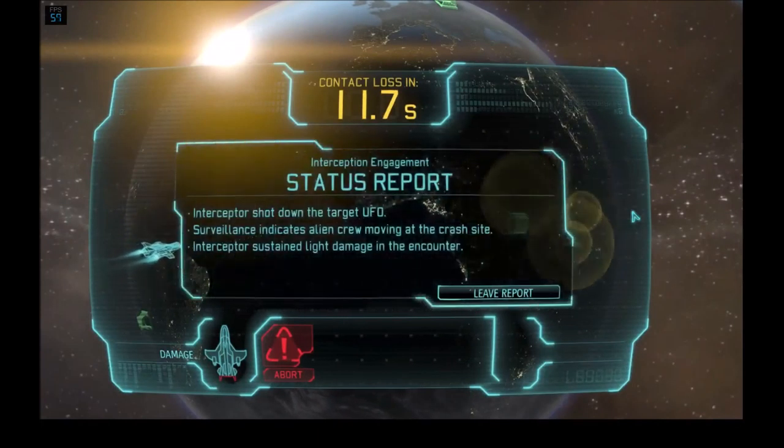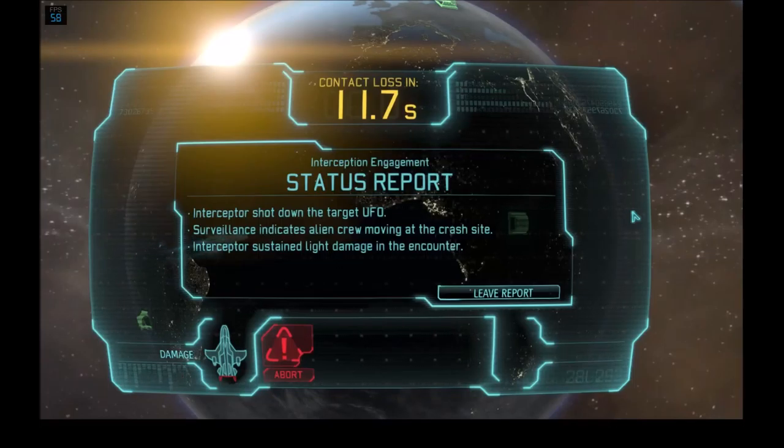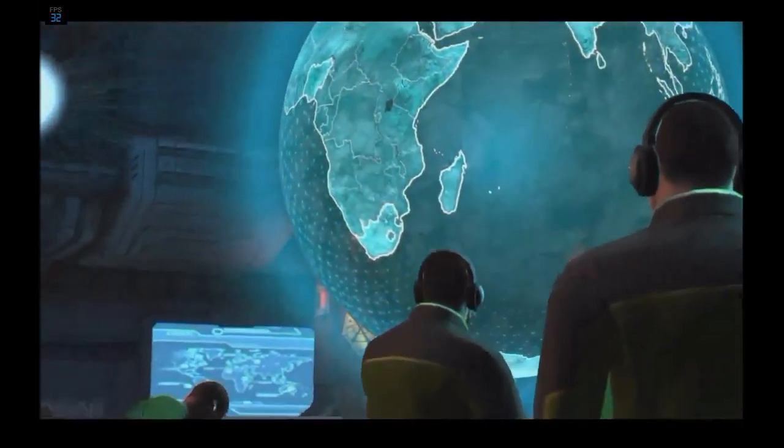Now it engages, and we have the option of ordering abort to withdraw. Interceptor shot down the target UFO. Surveillance indicates alien crew moving at the crash site. Interceptor sustained light damage.